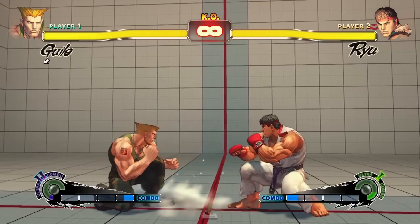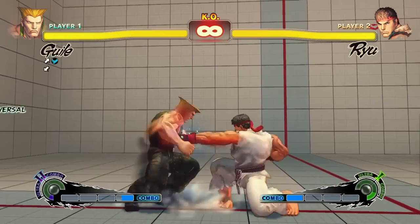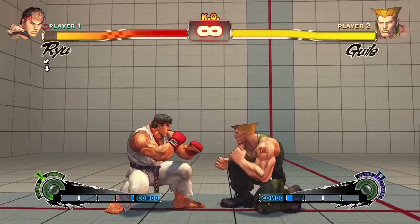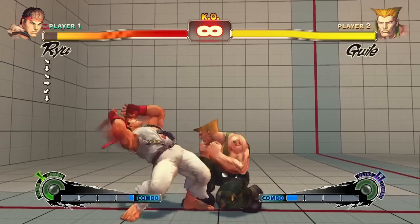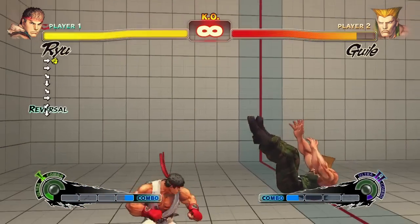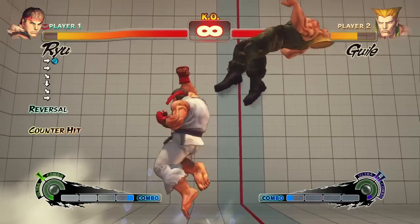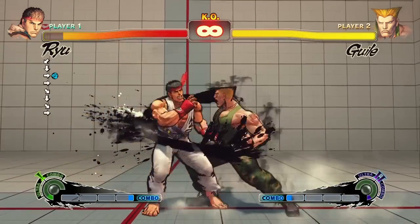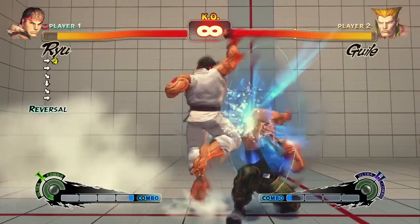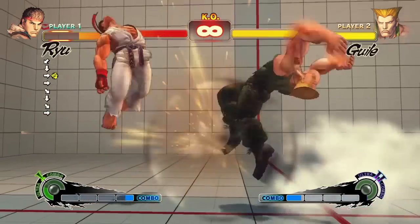When you block or are hit by an attack, at the end of the block stun or hit stun, you're able to input a special move. This is known as a reversal. Reversals can also be performed during wake up, or just as your character gets back on their feet after being knocked down — it's a great way to tell your opponent, get off me! With the exception of projectiles, all reversal special attacks gain the armor break property, even if they don't normally have it. Be careful though: even if you use an invincible special attack to reversal, a smart opponent will predict when you want to do so, block the attempt, and punish you for it.